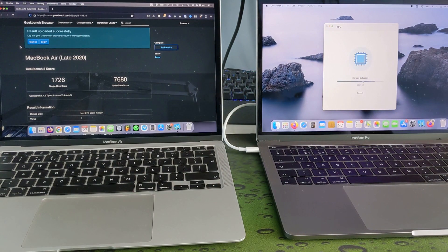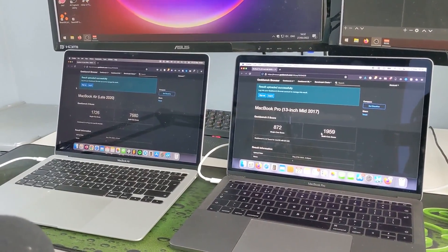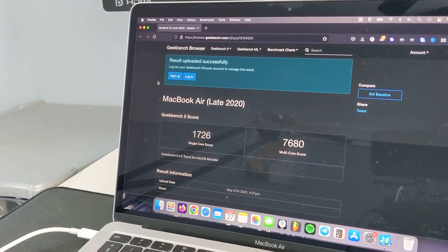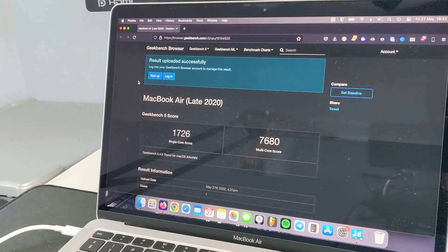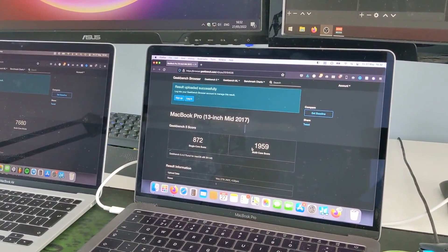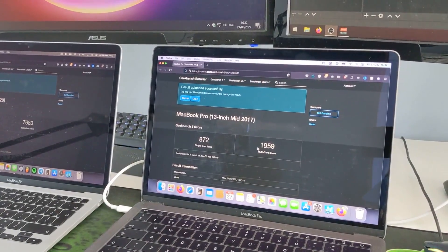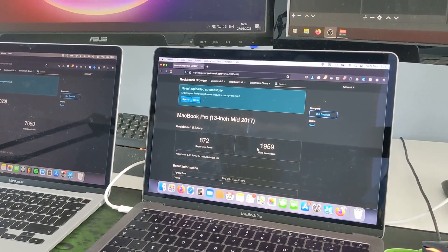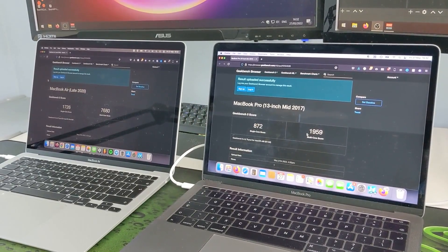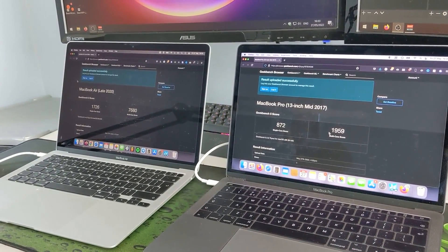The MacBook Air is finished and both scores are in. MacBook Air: 1726 single core and 7680 multi-core. MacBook Pro: 872 single core and 1959 multi-core. Wow, that is a huge difference — that is pretty insane. Another win for the MacBook Air at the end of round four.